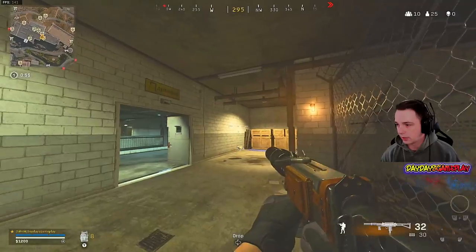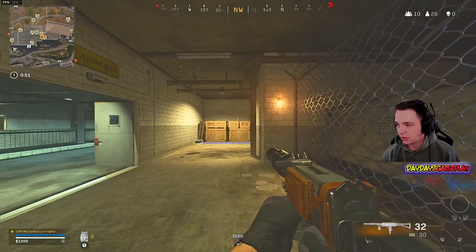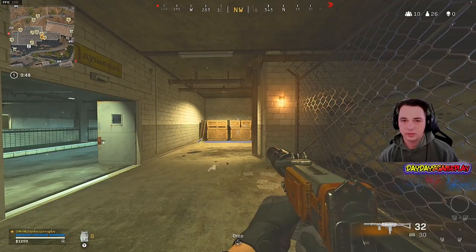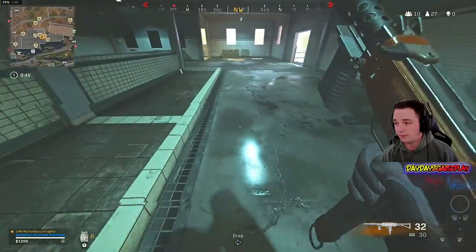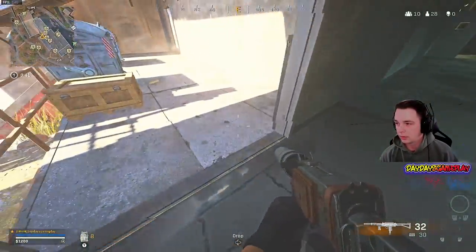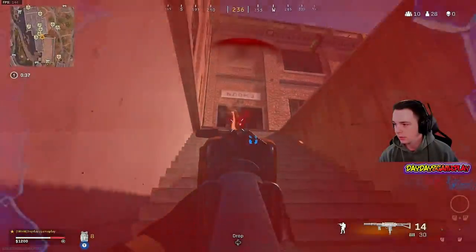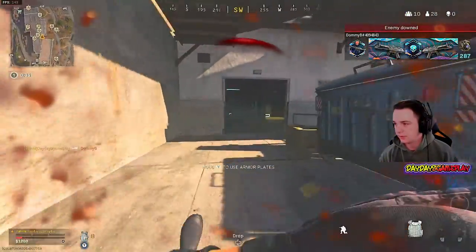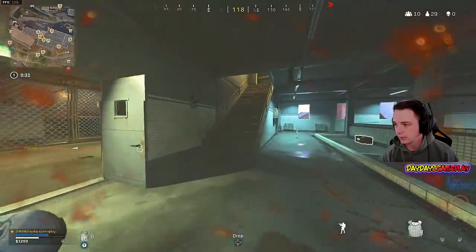Adding on top of that, we're going to put in centering — that's keeping your crosshair pointed where you think the center mass of that person is going to be, their center mass or above. Some people run around with their aim all over the place. You've got to really be focused on it. I was already centered right there — if I wasn't centered, he beats me.